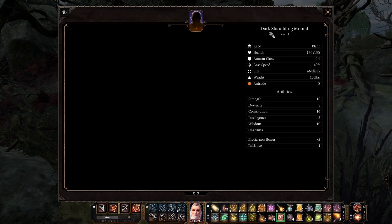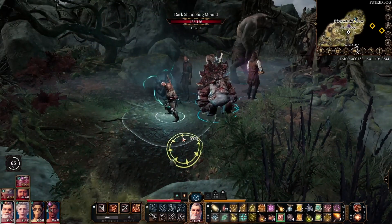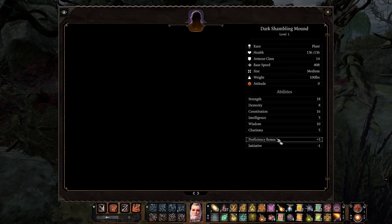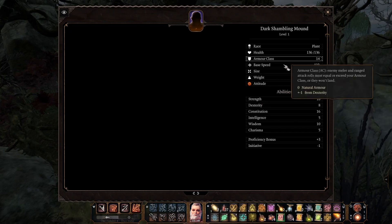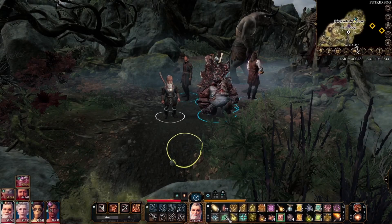So I'm going to fight it. We can't see it, but it does fight back, and then see if I can raise it with Glut, which I haven't tried yet. It doesn't have any resistances or immunities. Proficiency bonus is plus three, even though it's only level one here, but presumably it's going to be a higher level once it's fully in the game. Nistif is minus one because his dexterity is only eight. It's got quite a few hit points and a relatively low armor class. Race: plant.